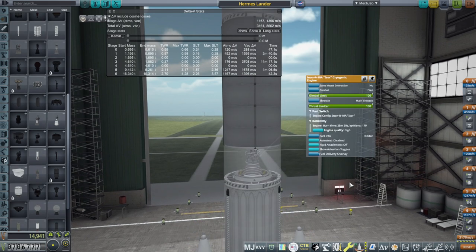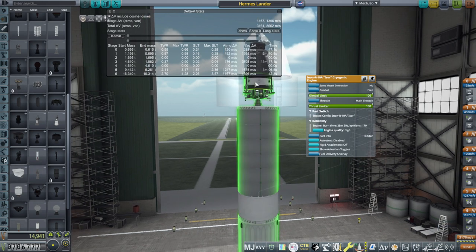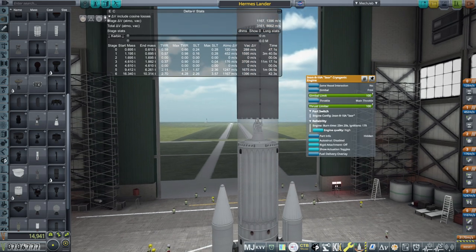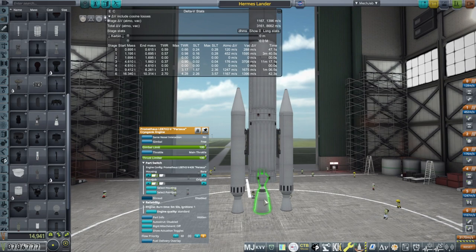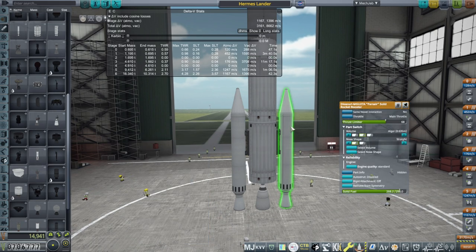Down here we have the Isor cryogenic engine, because this stage is just going to boost us immediately into orbit and supply the transfer. Quality is set to high, otherwise we don't have enough burn time — it's going to burn for 11 minutes. And then we're using the Perseus cryogenic engine, the vacuum variant, for more efficiency in vacuum. We'll throttle it down initially while the boosters are going. The thrust-to-weight ratio is 2.26. I have thrust-limited the boosters a bit so it's not too bad, but the more you thrust limit them, the worse the delta-V gets because you're carrying booster dry mass for longer.